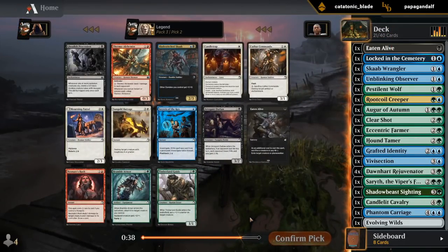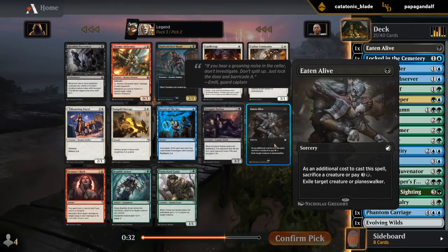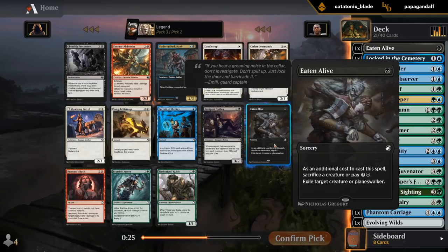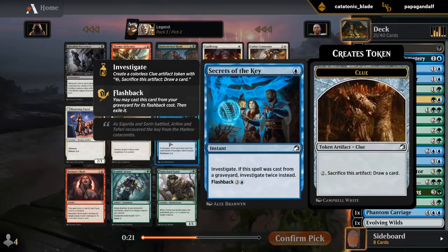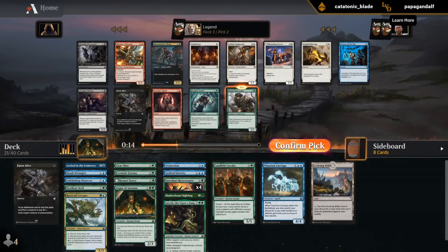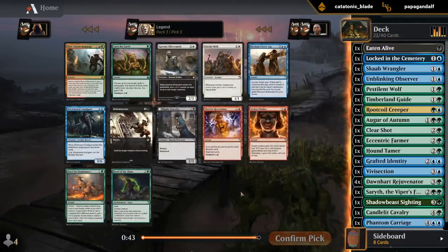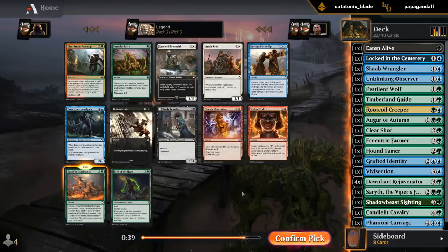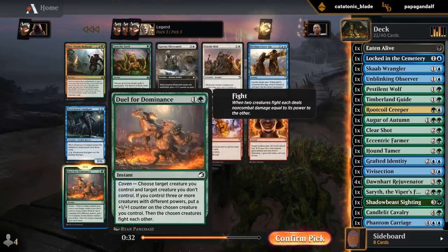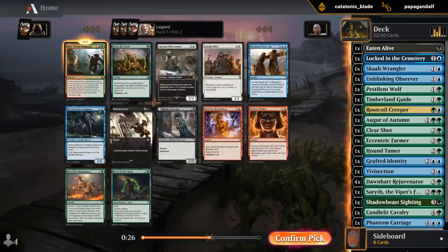Nothing here that I really want. I could take another Eaten Alive, but we're probably going to have to play it for double black, as I don't have many creatures I want to sacrifice — at that point it's not really splashable anymore. I could take a Timberland Guide or a Secrets of the Key looking at my curve. I could use an extra 2-mana creature, but there's a chance it gets cut. Let's see if I want to take anything over Duel for Dominance. Could rare draft the Rampage. Duel for Dominance would be okay but it's not amazing — I think I'm rare drafting at that point.